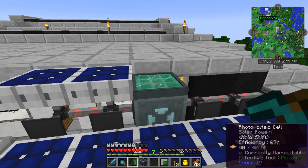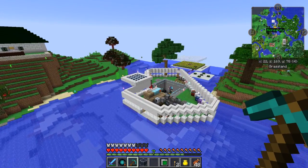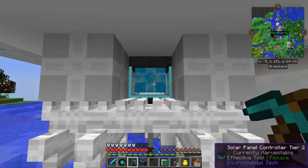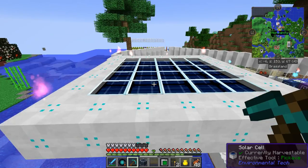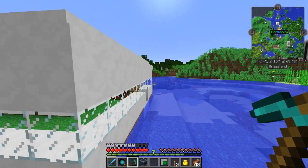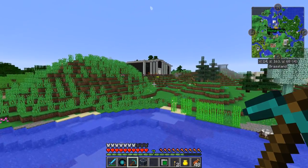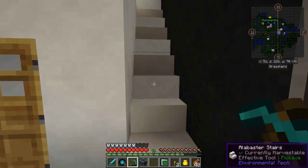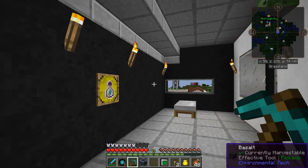I believe I saw Nonsanity's episode and he's got one set up over here - this great big thing is set up as a tier two. I believe that generates quite a lot; it's got a lot of blocks involved, I've got to make a lot of blocks to make it, but it does look like it's generating a lot of RF per tick. That looks like a good solar power option.